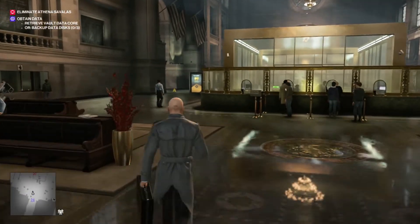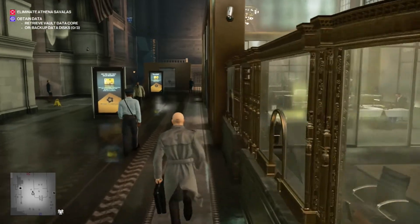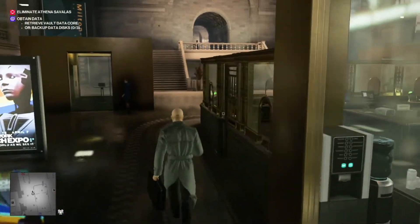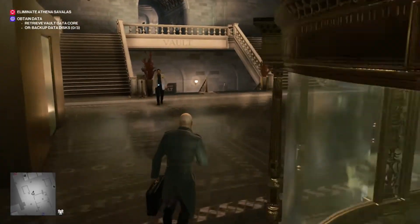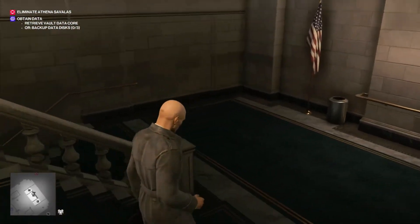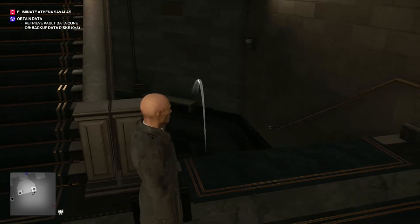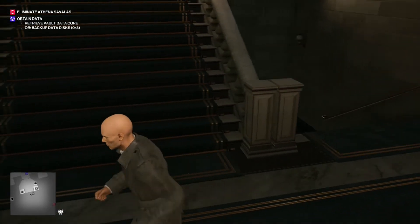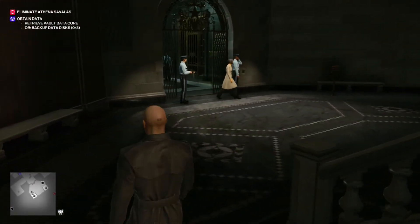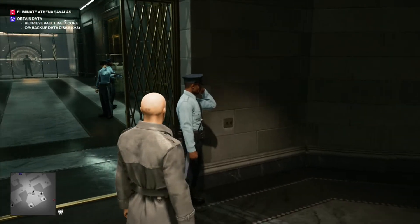From the beginning we're going to want to make our way downstairs towards the vault, but we can't get through without being frisked. That's why we're not going to bring any kind of concealed weapon. To get our sniper rifle through the frisk zone, we're going to come down here and throw our briefcase. This will cause one of the guards to come over and check it out, and they'll bring it to a safe room located past the frisk area, which we can access a little later on. Now come down, get frisked, and wait to get through to the next area.